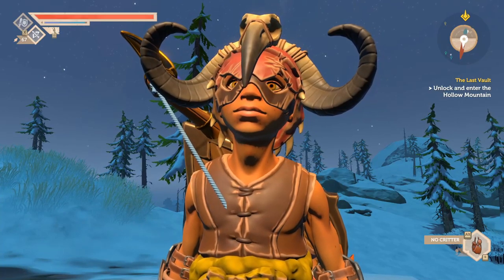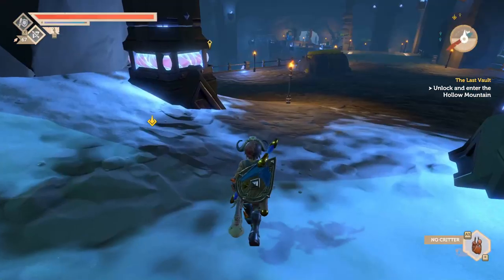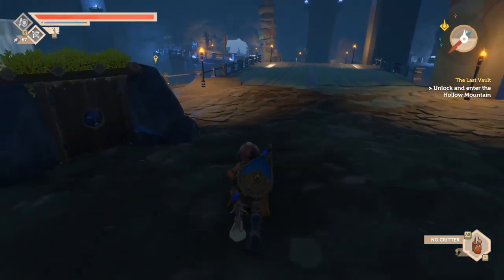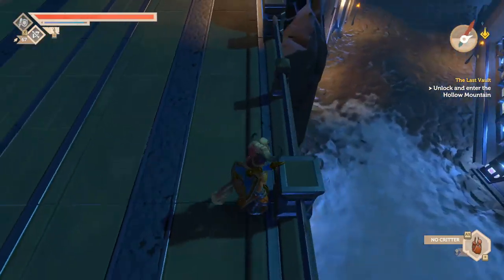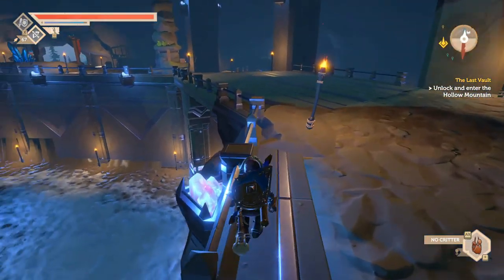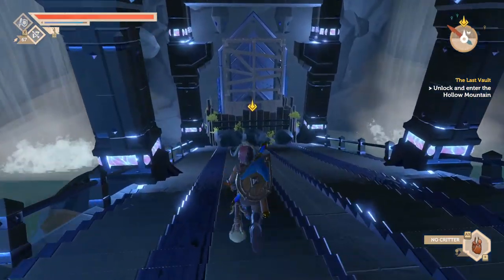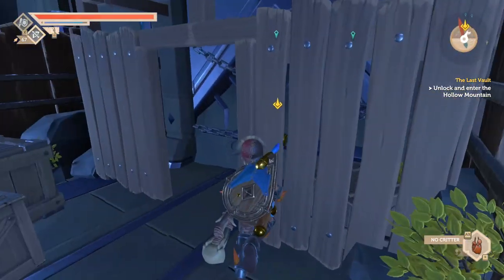Hey everybody, welcome to my usual me and welcome back to Pine. This is the last vault we're gonna unlock and enter - the Hollow Mountain. We're gonna have to buzz through this, I'm full of energy and full of health. Wish me luck, here we go. I could probably just jump this - let's do that. It'll hurt me a little bit but it'd be a lot easier than making them aware of my presence. That didn't even hurt me, that's good. All right, down we go.